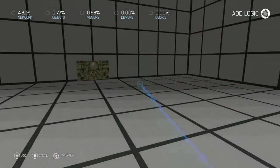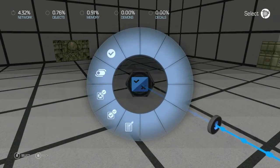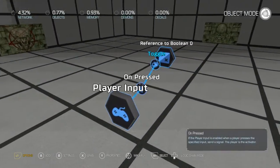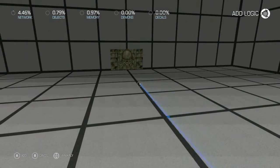Player input, on pressed. We'll put our boolean in and we're going to toggle it. This is mapped to the Y button, just so you know. We tested true.